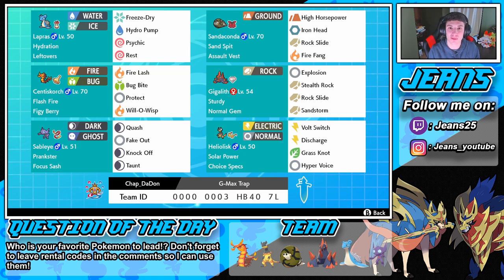We have our two Gigantamax Pokemon — both with trap moves. Sandaconda has Sand Tomb in his G-Max move and Centiskorch has Fire Spin, so we'll be able to pester and do damage throughout the match. Then we have one of the best leads in the game: Sableye rocking Focus Sash so it won't die first turn, and Prankster for first-turn priority with Quash, Fake Out for flinches, Knock Off to take away items, and Taunt to counter sleep teams and Trick Room teams.